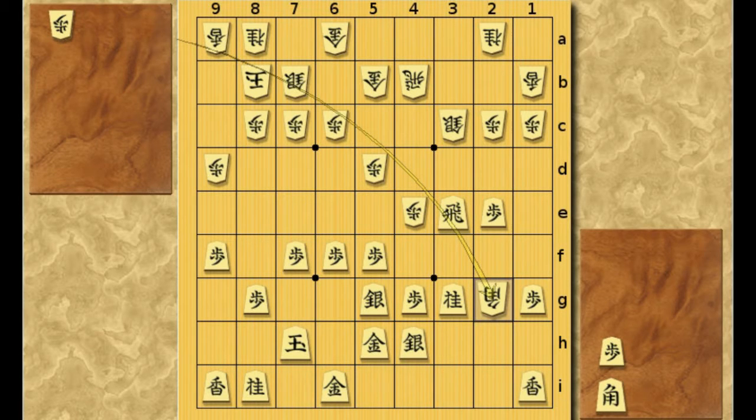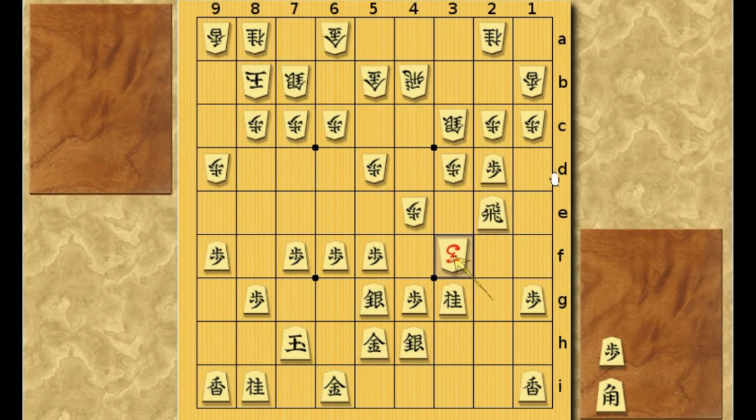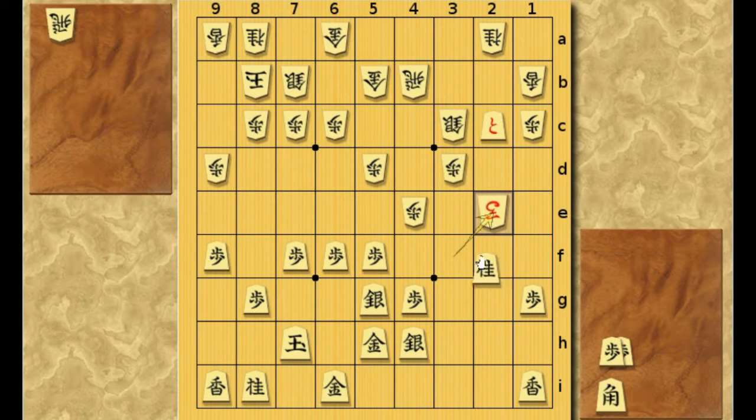And that is, you push this pawn to 2D. If White drops a pawn here, Black can swing his Rook over to 2E, attacking the Bishop. The Bishop can promote to 3F, but the Rook is protected by the Knight. So Black can simply promote this pawn. The Horse will take the Rook, but Black can take it. The Silver will run. And now this position is clearly good for Black.